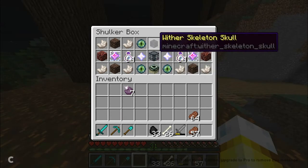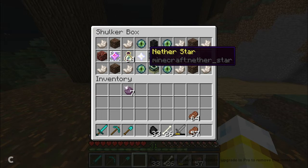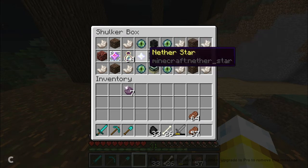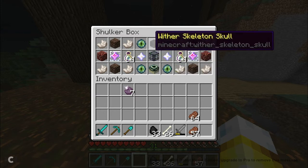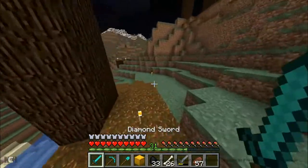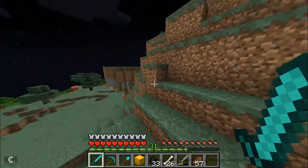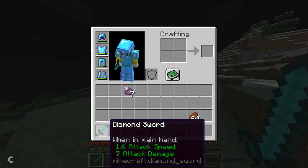Wither skeleton skull, and one ender portal frame. Let's first get the Wither skeleton skulls. We need seven of them — three each to become a nether star, because we have to kill the Wither, and one extra Wither skull to place. Two on each of these sides and one Wither skeleton skull right there. So, what I'm going to do is head into the nether and find a nether base, where I will show you how long it will take to get a Wither skeleton skull with a regular old sword.